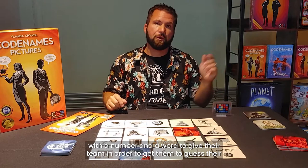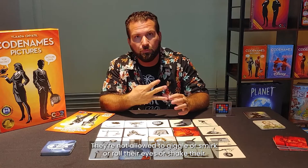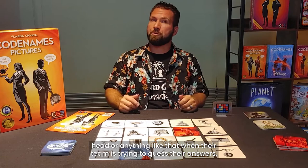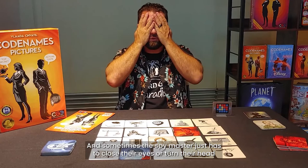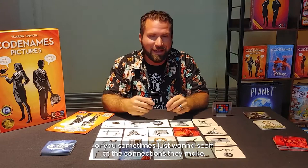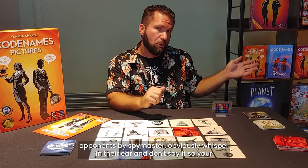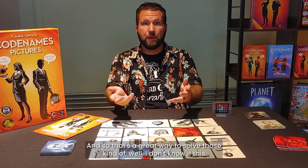One important aspect: the spy master must keep a straight face. They're not allowed to giggle, smirk, roll their eyes, shake their head, or anything like that while their team is trying to guess. That is crucial and brutally important. Sometimes the spy master just has to close their eyes or turn away, because it's so hard — you want to give your team extra information or you want to scoff at the connections they make. One great rule is if you're unsure whether a word is allowed — since hyphens aren't allowed — whisper to the other spy master. If they're okay with it, you can use it. Use your other spy master as a resource for those kinds of questions.